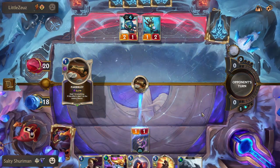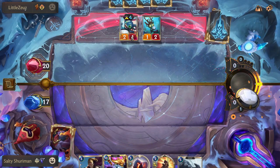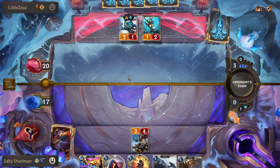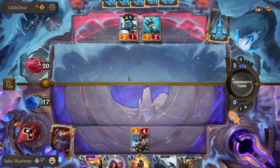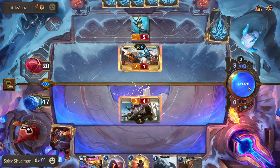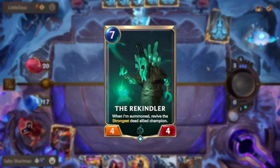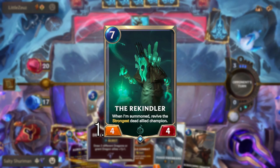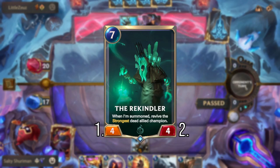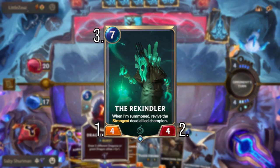Now for some card terminology and how effects interact, as some can be unintuitive. Regarding targeting: cards will specify if they can target the nexus or anything, whereas others can only target units. Many cards say they target the 'strongest' or 'weakest' unit — the game compares attack first (highest = strongest), then health if attack is tied, then cost if health is also tied, and finally the leftmost on the board if everything is equal.